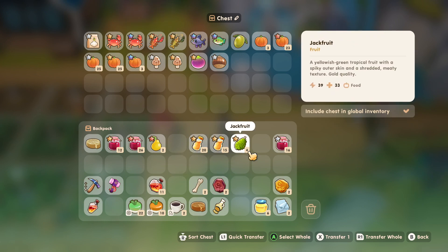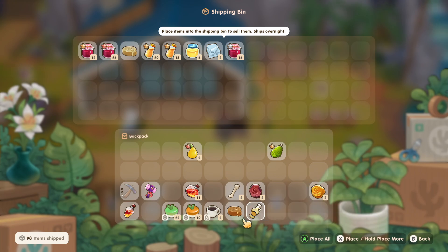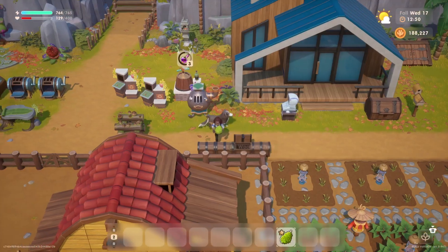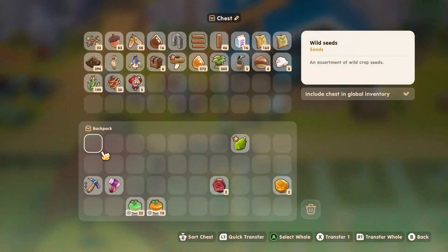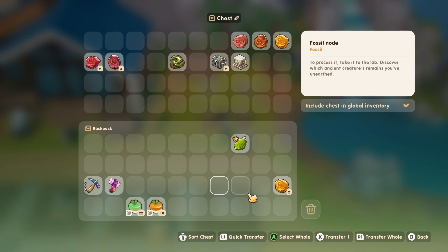Instead of making a gifting chest, I'm going to set the jackfruit right there and grab one to give to Brie later. Let's sell some stuff — sell, sell, and sell. Hopefully this makes us some good money today. White truffle oil, we'll sell that too. Should we sell our pears? I guess so. We're gonna set these nodes aside — eventually we'll go see Laying and get those processed.